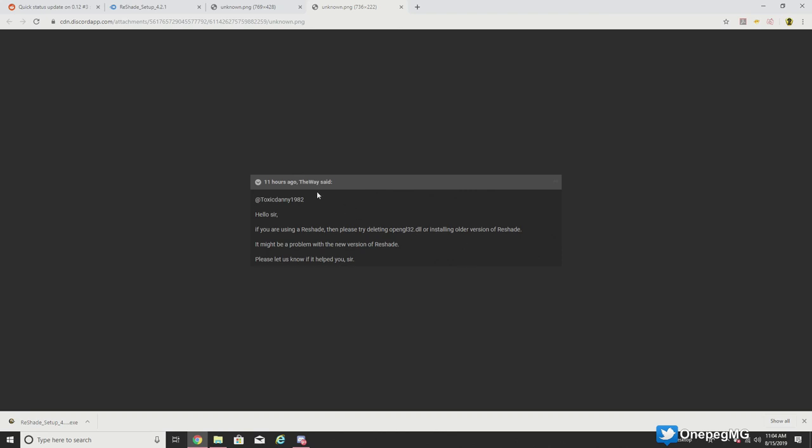The point is it looks like it might be a bug. Community manager 'The Way' from BSG released a statement on the forums in response to a question about the block. User ToxicDanny1982 — fantastic name by the way — asked the question, and The Way responded: 'Hello sir, if you're using ReShade then please try deleting opengl32.dll or installing an older version of ReShade — it might be a problem with the new version. Please let us know if this helped you.' It also appears that on the forum we're being told if you revert your version of ReShade back to 4.2.1 it should allow you to play the game.